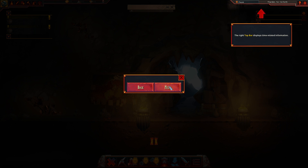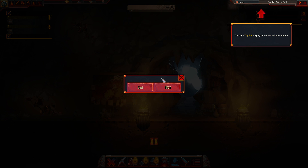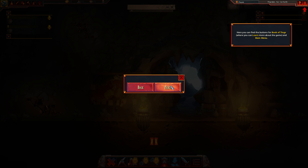Alright, that's pretty obvious. This top bar displays the time-related information — their day/night cycle. Use this to speed up the controls. This is current data of the game. Here you can find buttons to the Book of Tings, where you can learn more about the game and main menu.